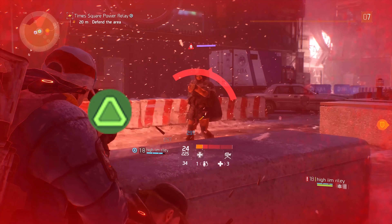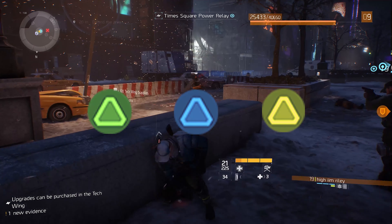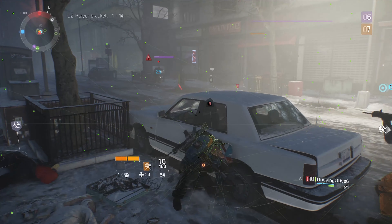Be sure to do encounters as they show up, as 1000 XP will be much more useful for a level 5 than a level 28. As for dark zone rank, you can only earn it inside the dark zone.